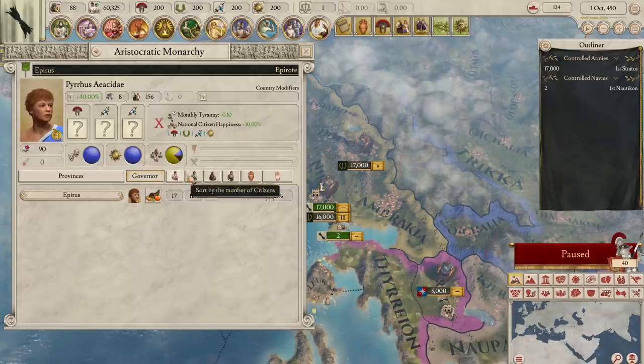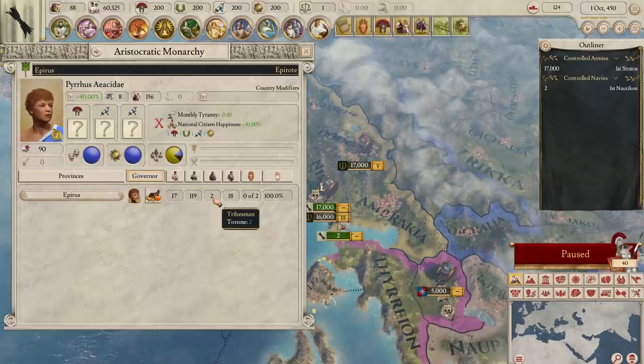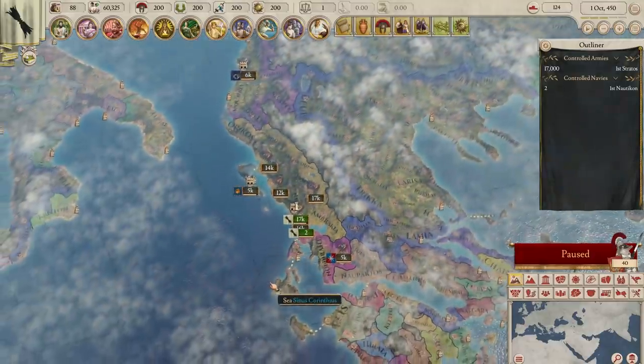They also almost have no tribesmen, so you can really just focus on boosting the citizen, freemen, and slave output with buildings, resources, and technologies, without having to worry about an entire class of population. If a technology or resource pops up that helps tribesmen, you just don't need it.